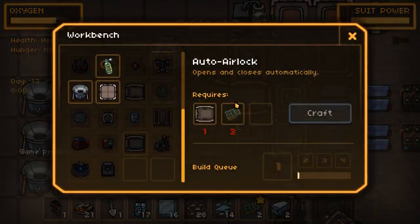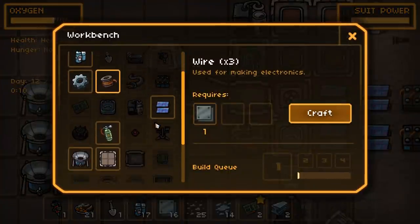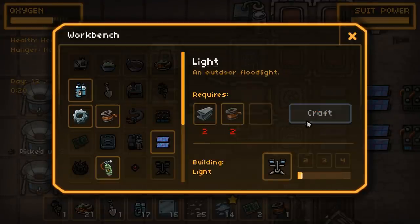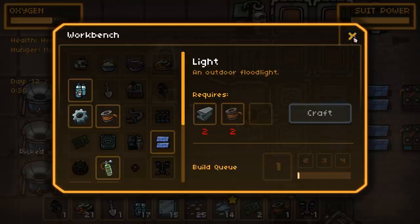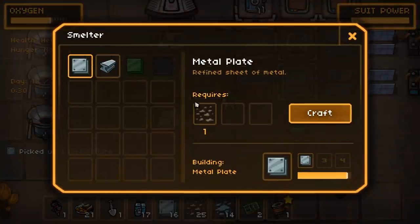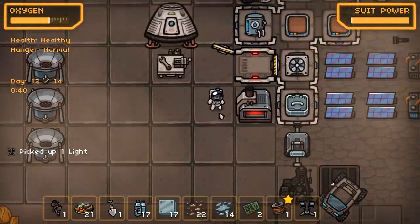An auto-open airlock requires three cards. But aren't we supposed to be making this light here, which requires two wires? Create - there we go. I wonder if it requires power. An outdoor floodlight - I'm assuming that it does. Yes, it does. And we're going to place that then.